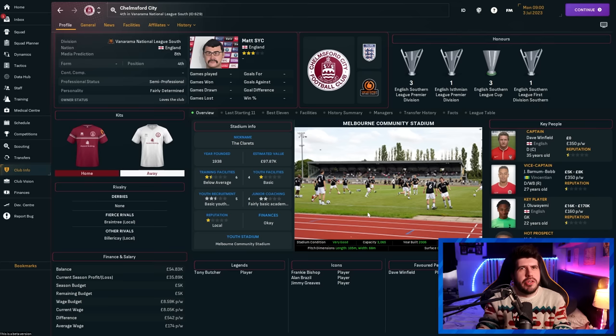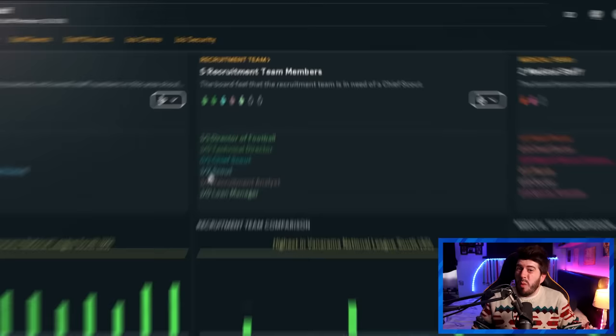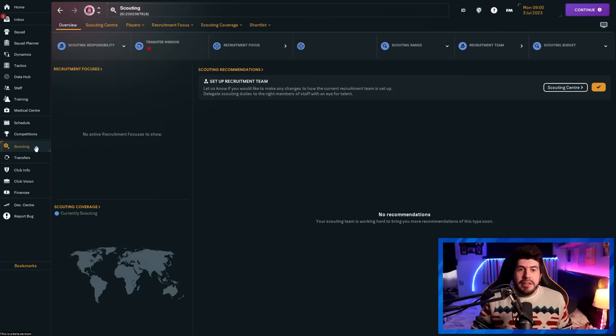We're going to begin in the sixth tier of English football, the lowest playable league you have access to. I chose Chancellor City for this example — I just kind of like them. When you're managing at a level like this, you're not going to have a particularly large number of scouts, so you have to make the work they do and the work you can do alongside them count. Let's start off with agent offers, which I normally turn off after a season or two because they get annoying, but in the early stages of a save they can be extremely powerful, especially in the lower leagues.